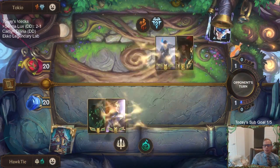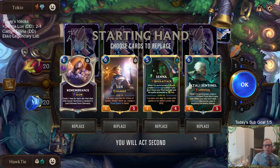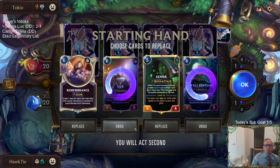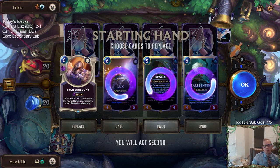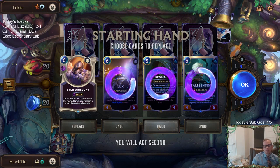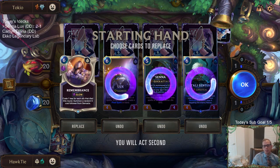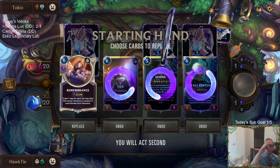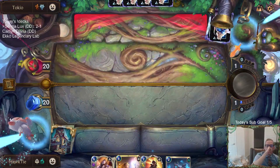Game four is Gangplank Sejuani. Obviously with these kinds of decks you have to kill both champions. We should do a decent job of killing the champions. We're going to keep Remembrance for round three. Sentinel is Lifesteal and Lifesteal is going to be really important — I could see keeping Sentinel, but also don't really want to keep six-mana stuff. We'll see what happens.